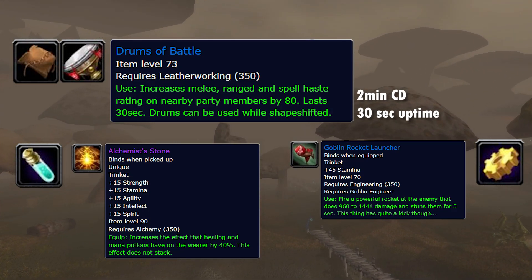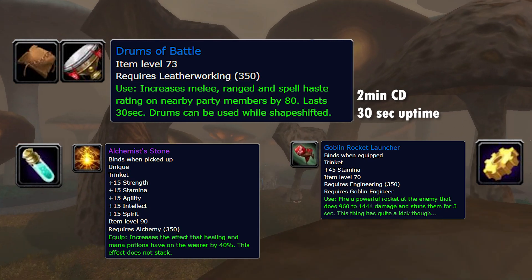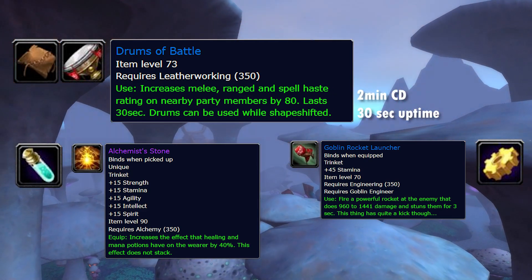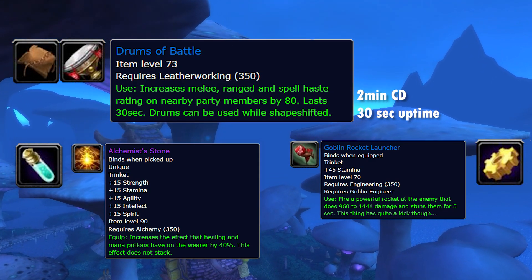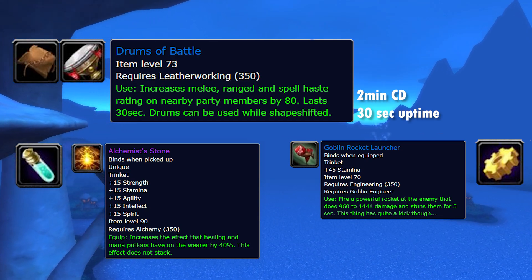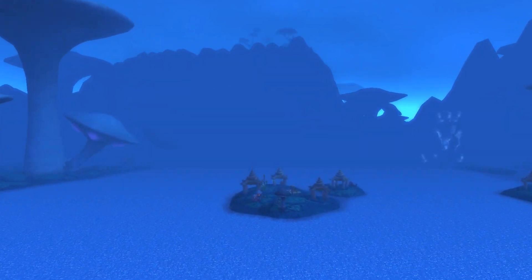One small note: I usually meme about escaping Leatherworking, but in Feral's case in a min-max situation you're going to be hard pressed to avoid it. You're often going to be in the triple Beastmaster Hunter group to provide Leader of the Pack, and being the guy without drums inside that pumper group is pretty awkward. This is one of the specs where I'd emphasize the min-max feel of drums and Leatherworking.